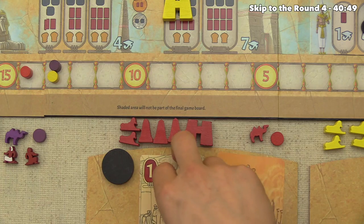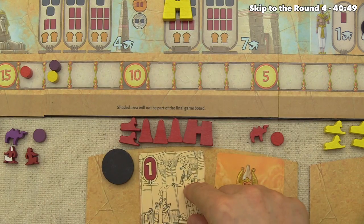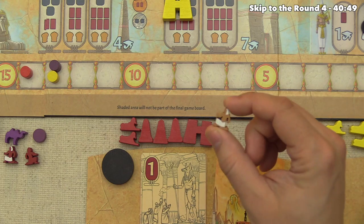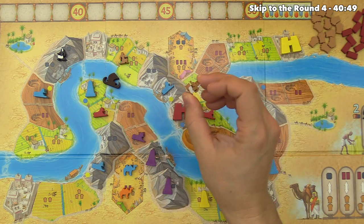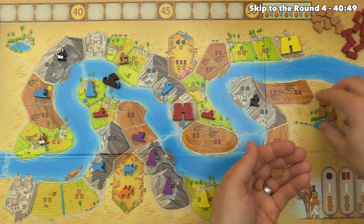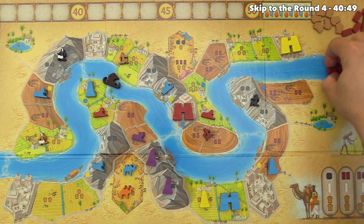I realize I forgot that red was supposed to take an extra turn after playing the Boon of Anubis earlier, so I'll do two red turns in a row to fix that. First, red plays their master farmer, placing them down to grab five grain. Then for their actual turn, red uses a regular brickmaker in a clay pit to grab four bricks.